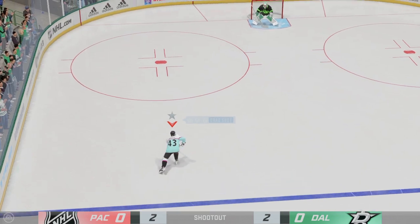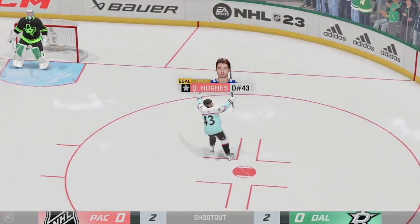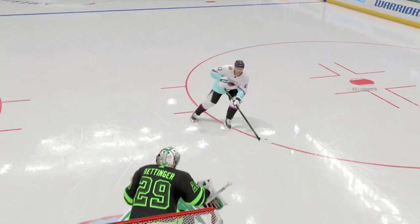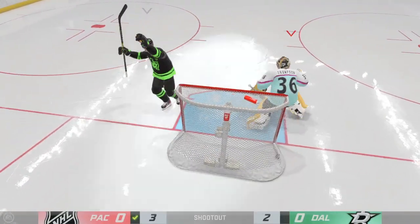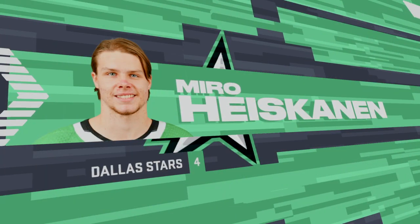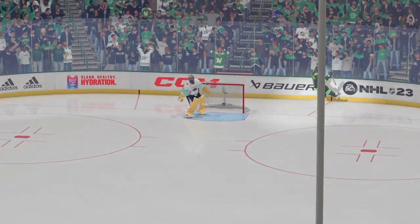Hughes has a pretty good record in shootouts. Let's see if he can apply some pressure. Scores! Oh, what a snipe! Didn't have much room. It looked like the goalie was in pretty good shape, but this one's in the back of the net. I like his patience — he gets it to the back end and puts it in. Steps up and throws it. That's why you're at the end of the shootout. The pressure increases as the shots dwindle down.